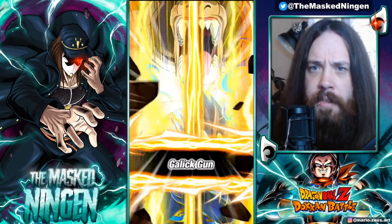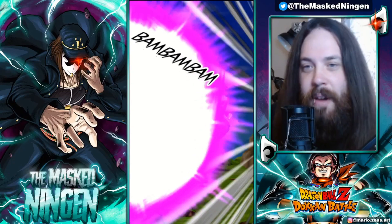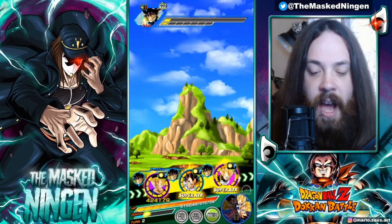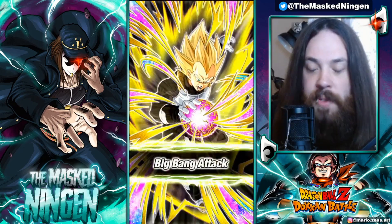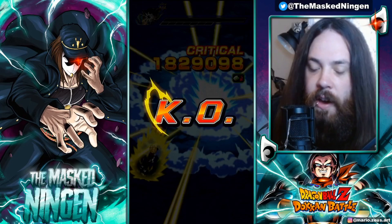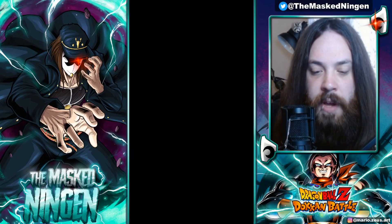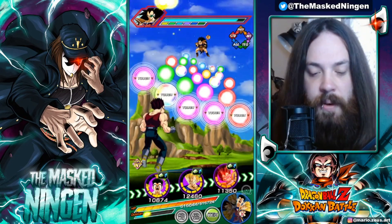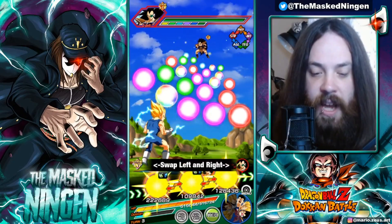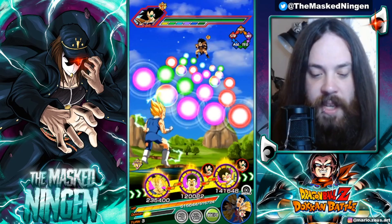Turn one: 3.2 million on his first attack stat. We get the crit. With support on rotation from Xeno Vegeta, he starts off the turn at about 140k defense. After supering, he's going to be close to, if not over, 300k defense, which is obviously pretty good.